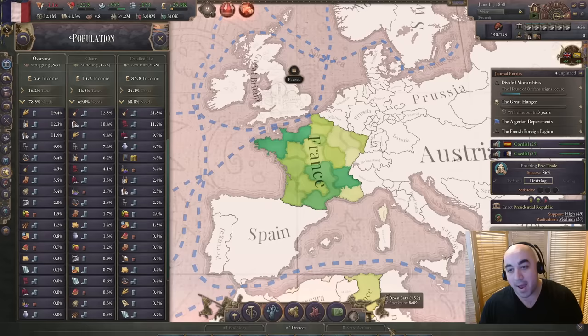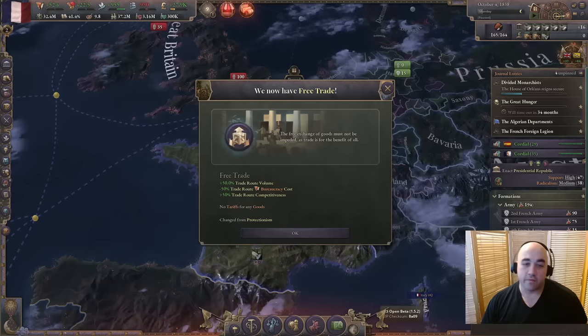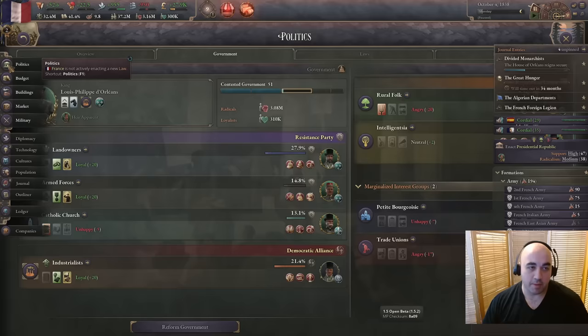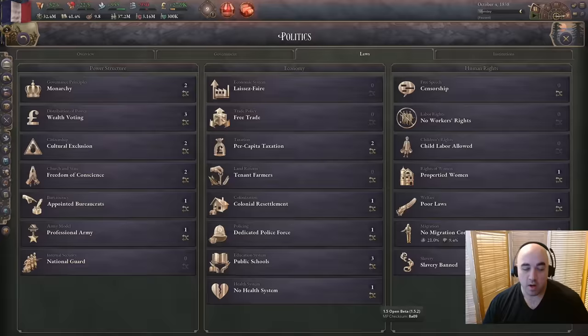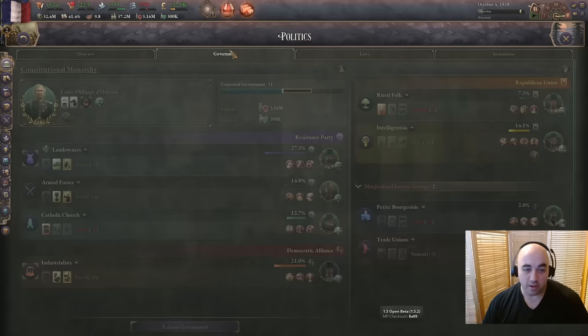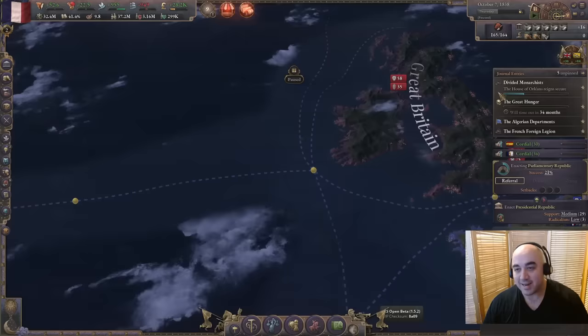We'll just continue on here trying to get free trade before going to parliamentary republic. Free trade done. So we'll take a crack at parliamentary republic now. I think this will be a relatively easy pass - the landowners are still giving their bonus because they're already so happy with us. We can't reform the government to make it more legitimate while passing, but we'll have a decent shot off the back of our industrialists.